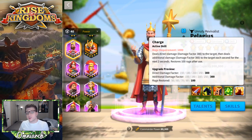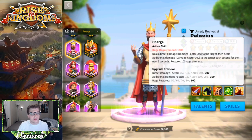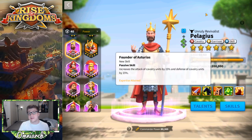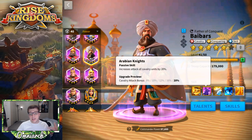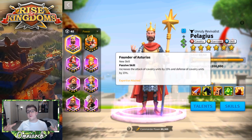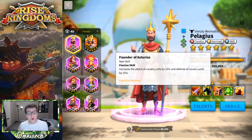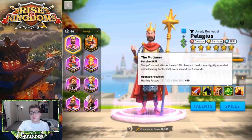After the active skill goes off, your rage is restored by 100. This gives you a little rage engine — the more your active skill fires, the sooner the next one goes off. His second skill increases attack and defense by 15 each. Compare that to Bybars, who increases cavalry attack by 20, but that's a total buff of 20. Pelagius gives 15 attack and 15 defense — a total buff of 30 to cavalry, which I think is just better overall.